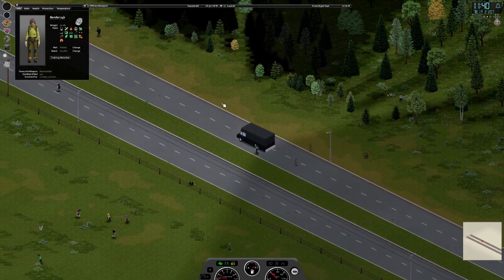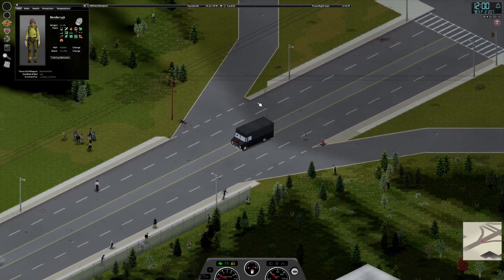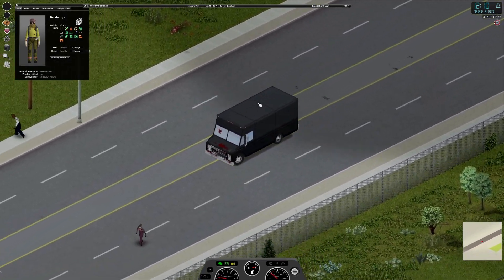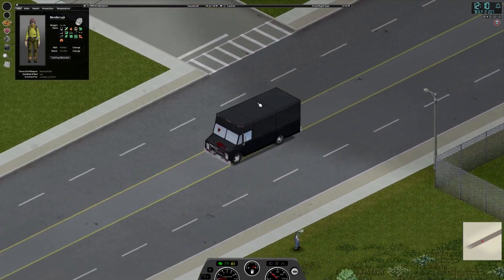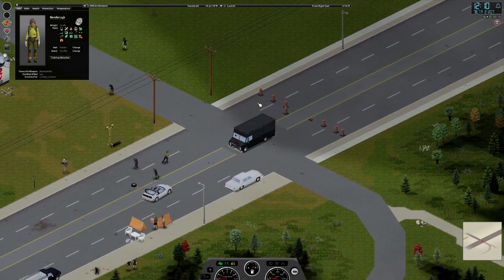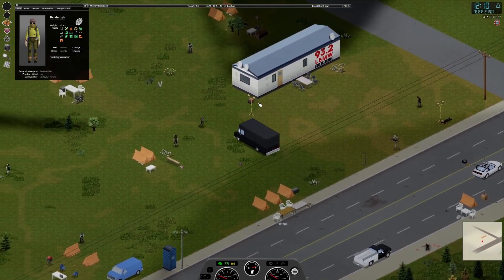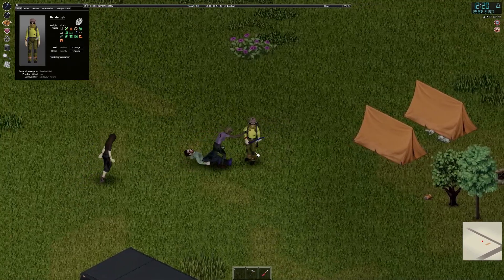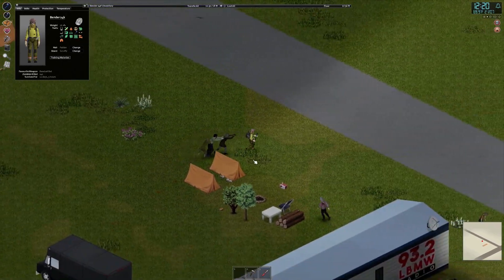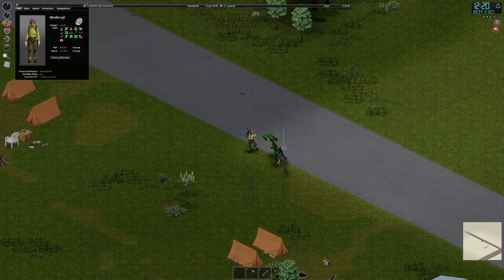We're heading up towards the main checkpoint. Here we are at the intersection, and yeah, there's a lot of zombies here. The hospital is right over here. There's a lot of zombies — it's going to be scary. Let's take a little scout around. It isn't hard to find generators here. In fact, there's one right there next to the radio station. But boy, there's just so many. Let's give it a little shot. Inside the fences, where you get a fence on each side, it really keeps them under control.